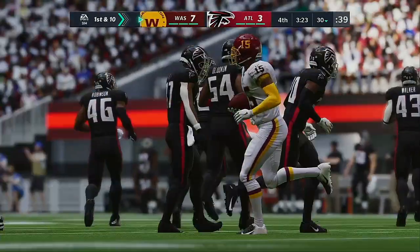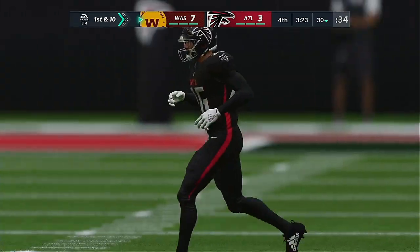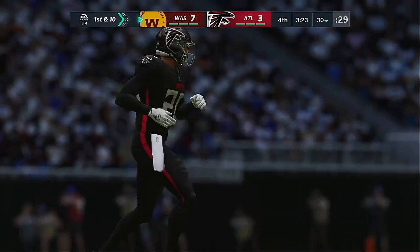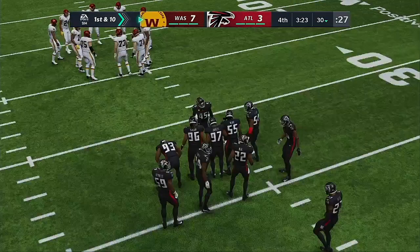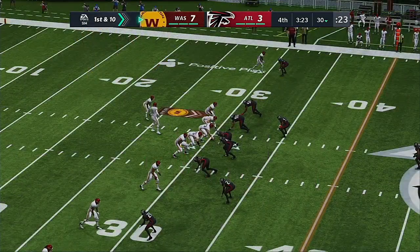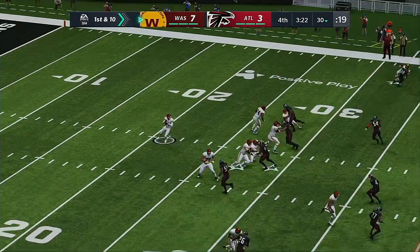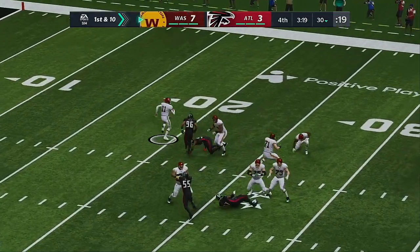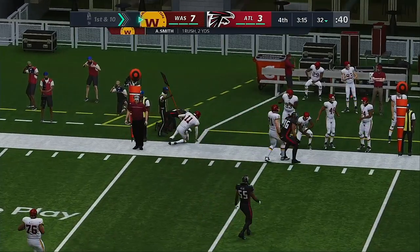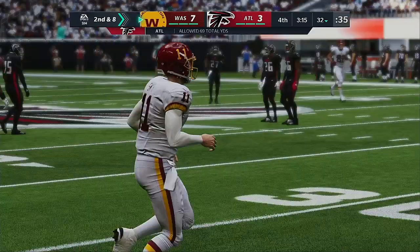A 40-yard punt, four yards on the return — Washington going to come back out offensively, clinging to a one-score lead. Operating within that four-minute offense with a little less than four minutes to go applies here. The playbook is still wide open, but you're a little more careful about what you're calling. You want plays that consistently gain yardage — you don't need the big shots downfield. Make sure the clock continues to run, pile up first downs. The goal: end the game with your quarterback kneeling down, still holding the lead.